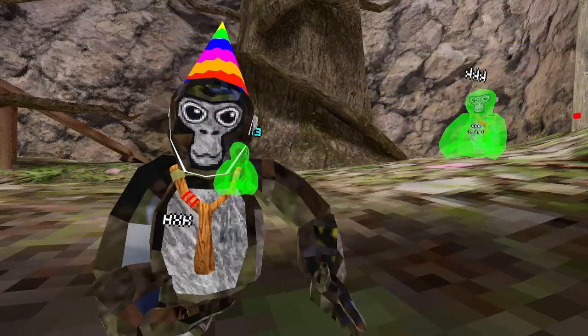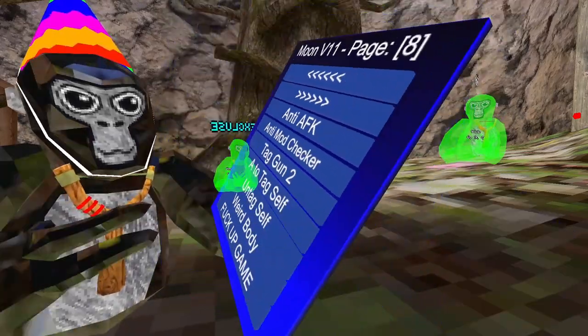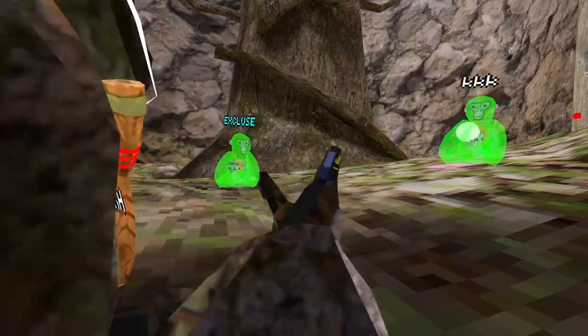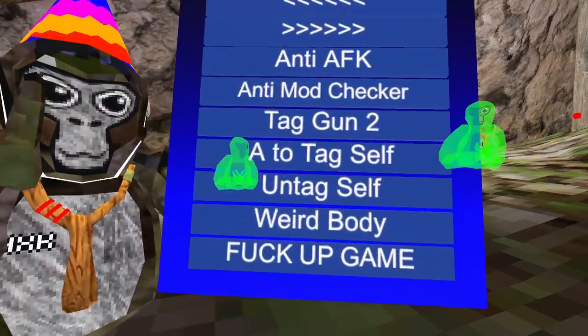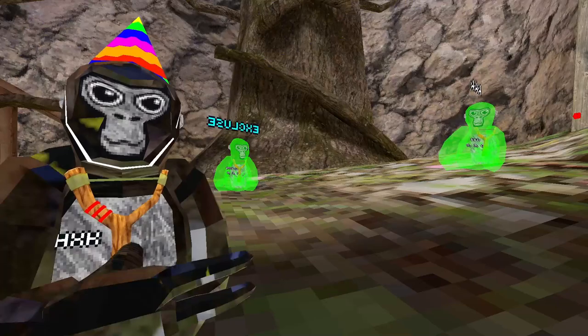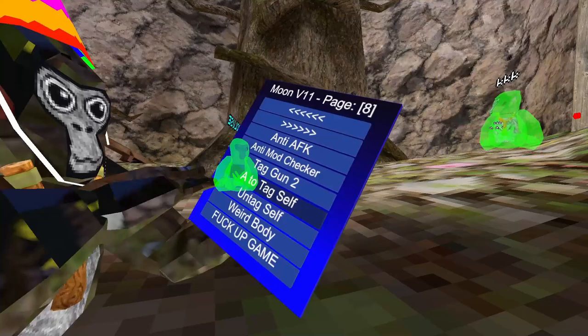Anti Mod Checker — this one works; on the mod checker it makes it look like you have no mods. Tag Gun 2 — infection isn't working for some reason, but this one does work. A to Tag Self — you click the A button and you tag yourself.